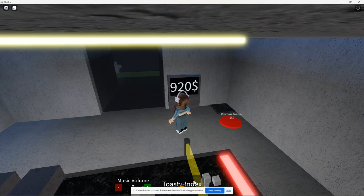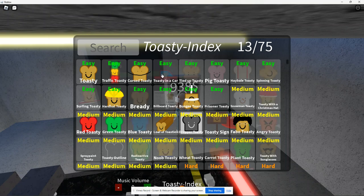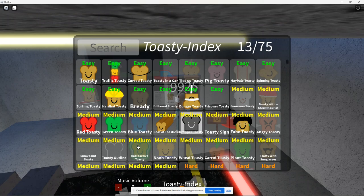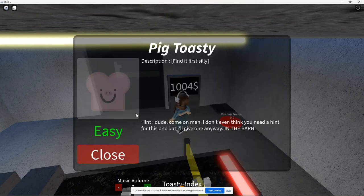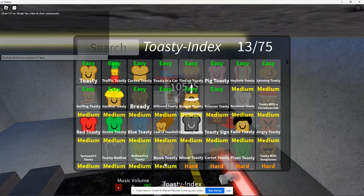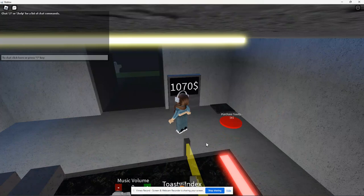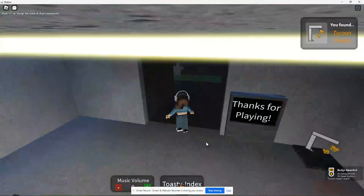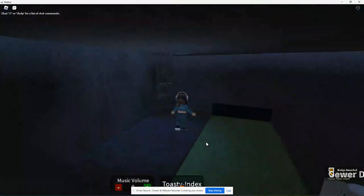Oh, there is a Toasty Index! Toasty in a Car — I think I saw that one actually. Hanging out in between spawn and the neighborhood. Piggy. Prisoner Toasty is like invisible. Close the toasty — oh, we've got enough. Oh, there it is! They got Toasty! Thank you, toasty. So fun. Fantastic.